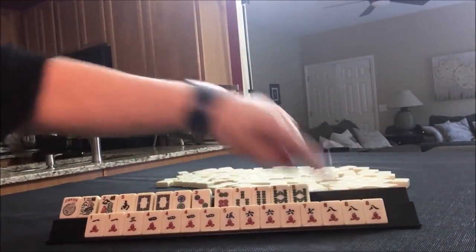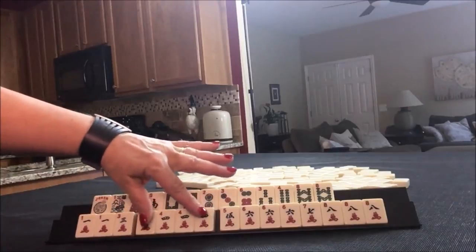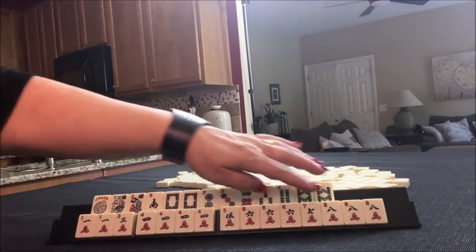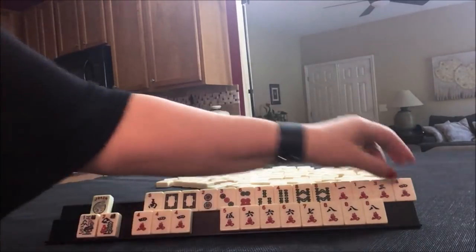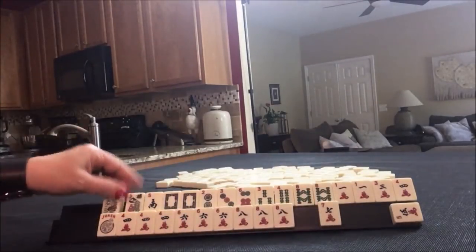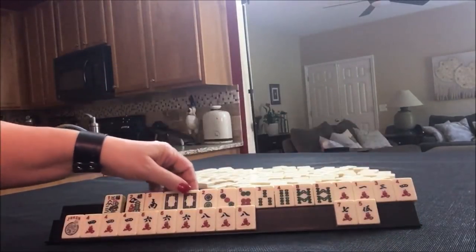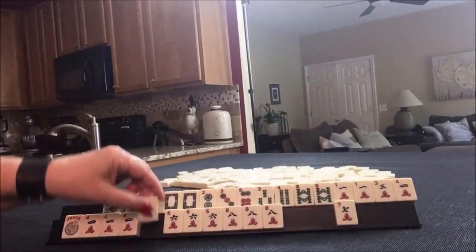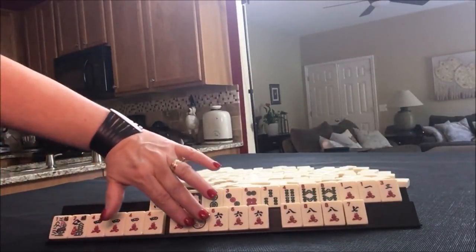Look at that — there are gremlins afoot! Oh my goodness! A kong of 4s! 4, 6, 8 — okay, 2, 4, 6, 8. We need a red dragon for that. Red dragon would be needed there. And 4, 5, 6 consecutive run. There we go — pair, kong, kong, kong. We would need a 5 crack. That is not too bad.